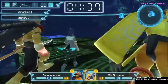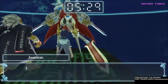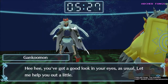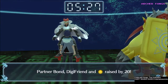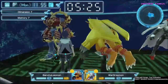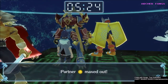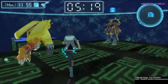Now we have the Royal Knights room. We have Jessmon — is that the one who improves our time by a minute? Not cool. He says: 'Hey, you got a good look in your eyes as usual. Let me help you out a little, Partner.' Bond, Digi Friend, and Happiness raised by 20. Then we have Susanoomon: 'You've done well together. Accept my fighting experience.' I think he just increases the mood. Do we head left or right? Let's head left.